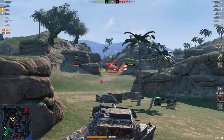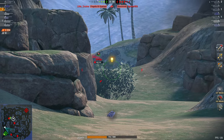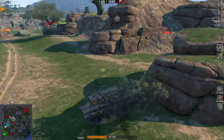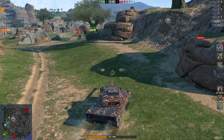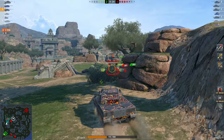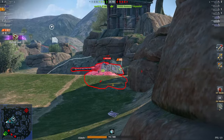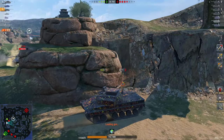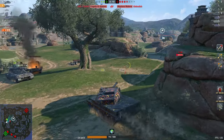I see two enemies over there and a teammate who's going to die — there's no point driving over there just to die with them. Remember: space can be used as armor. The time it takes the enemy to come to you is time you can use to set up, reload your gun, angle your tank, and drive around cover. In a way, distance is a form of protection, and if you're too close to the enemy team you often don't have as many options as when you're further away.